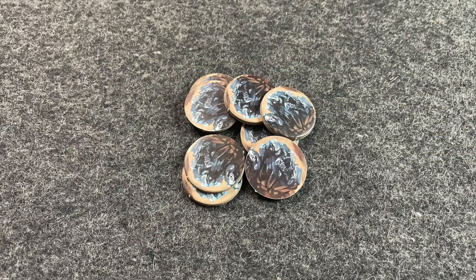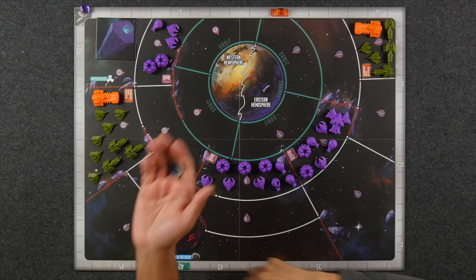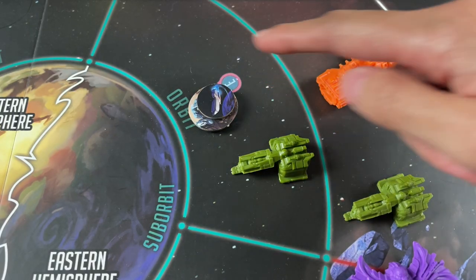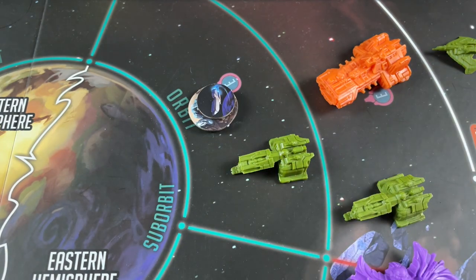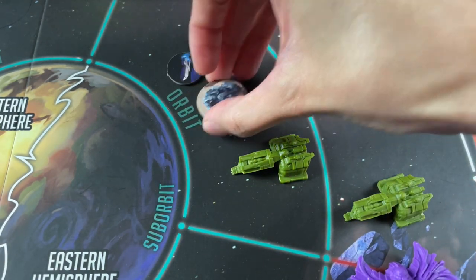Prometheum is a resource you'll be able to spend in a variety of ways depending on what your cards say. Each round, you'll start your turn by harvesting prometheum from two possible sources. As long as your lunar refinery is still intact, you harvest one prometheum token from the supply each round. If during this phase there's a scientist transport token in the same zone as one of your frigates or dreadnoughts, you gain the two prometheum from the transport token. Then you move on to the tactics phase.